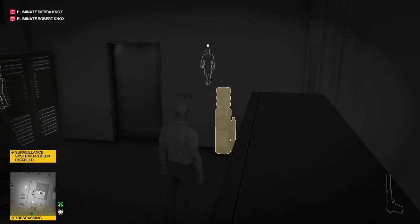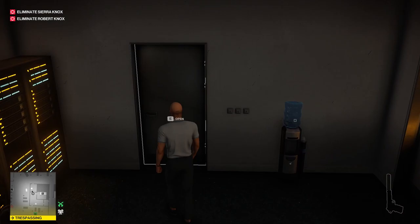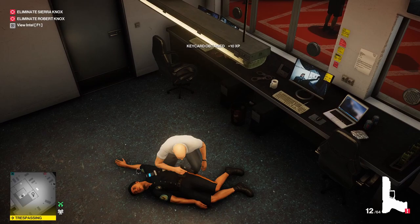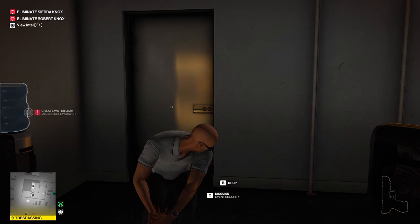He's going to come back inside and then we're going to choke him out. We need his gun and the key card, and we'll be taking his disguise after we drop him off at the box.